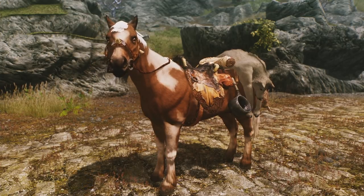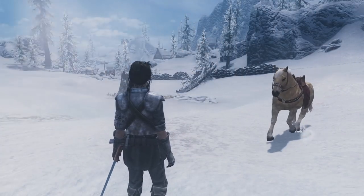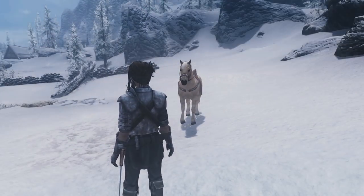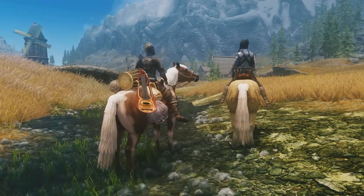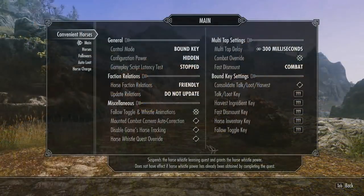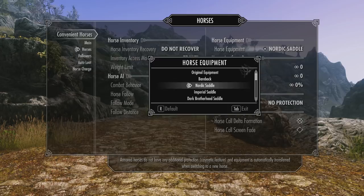It adds a whistle and a horn that give you the ability to signal for your horse to return to you. The horn will actually bring your horse to you wherever it is in the world, and the whistle is helpful if your horse is just a bit far away. You can even assign differently designed horses to your followers, which works especially well if you're using a follower overhaul that allows multiple followers. And if you want, you can assign a bunch of different hotkeys to interact with the features added, including a fast dismount and an inventory system. This mod is absolutely mandatory in my load order — without it, owning a horse just isn't nearly as worthwhile.